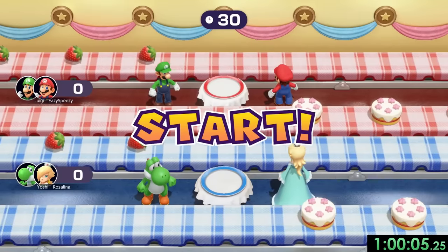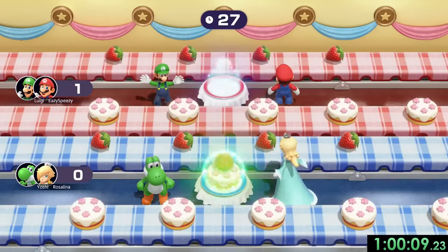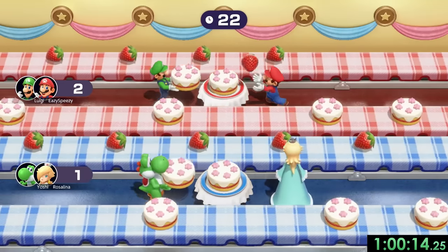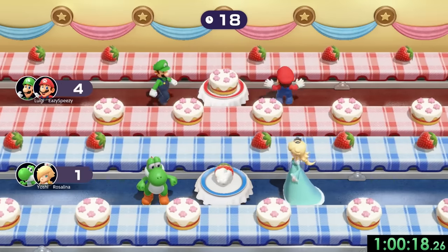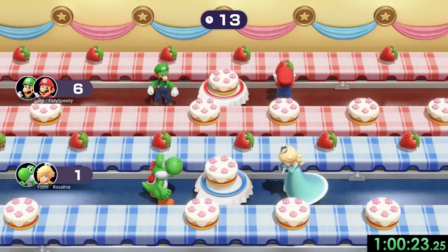And that means it's finally time for number 70: Cake Factory. This one is probably one of the funniest minigames when you're on easy mode, because Yoshi and Rosalina are just going to keep messing up so much. They have no idea what they're doing. For some reason Luigi is actually playing pretty good for me, even though he is also an easy mode CPU.